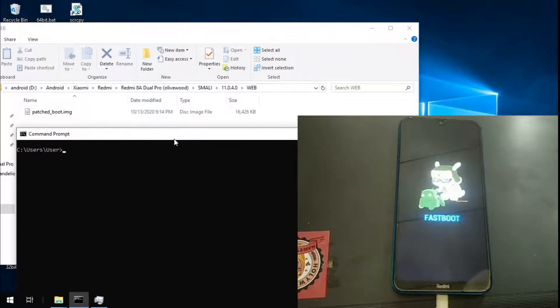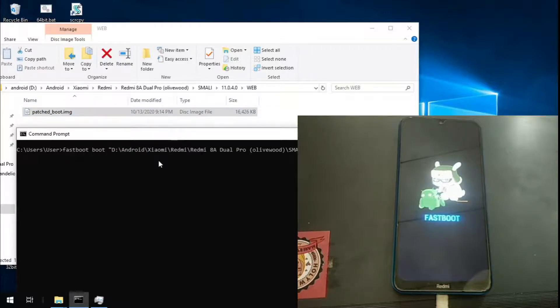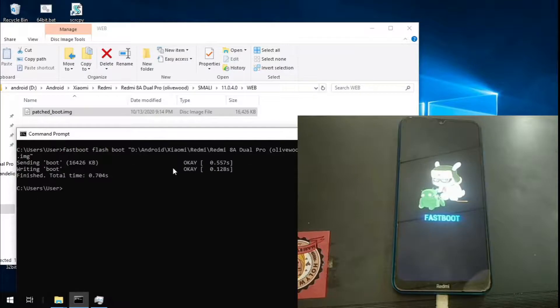Just type 'fastboot flash boot' followed by the boot image file. So: flash boot, space, then select the boot.img file. Flash the file — all we need to do is flash it and then reboot.